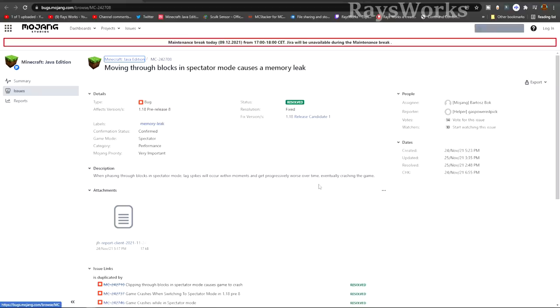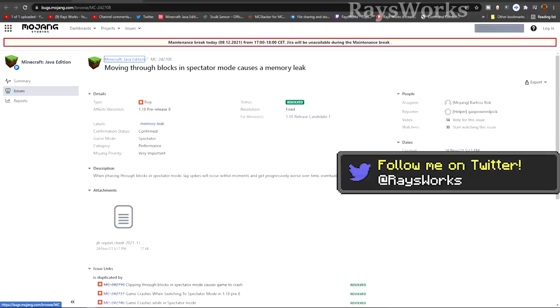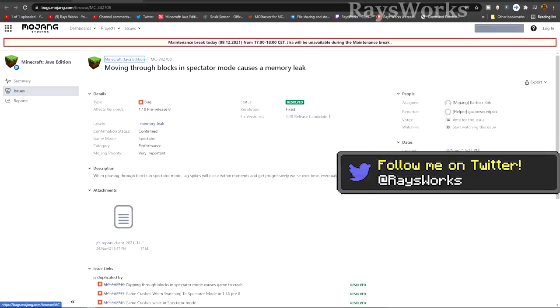I did a lot of flying in spectator mode checking out the new 1.18 terrain and did have problems over time that required restarting. This is one reason to restart Minecraft every so often — there are still memory leaks in the game, and over time they use up your RAM, cause the screen to freeze for partial seconds, and eventually crash your game.